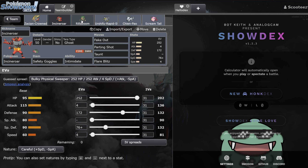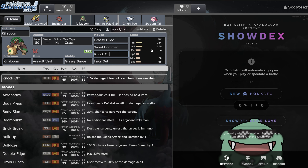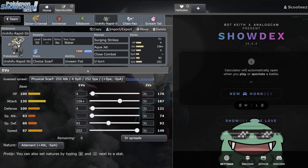We've got the Incineroar and Rillaboom again — this Incin has Taunt and this Rillaboom has Knock Off, which I thought was really interesting. Then we have Urshifu Rapid Strike as well — another very standard Fire-Water-Grass core, very strong. With the Choice Scarf sets, go max speed Adamant — this is actually one point faster than Calyrex-Shadow Rider. Calyrex-Shadow hits 222, and Urshifu Rapid Adamant max speed hits 223, which is a very nice speed tier for Urshifu. Then Urshifu's best friend, Chien-Pao with Focus Sash — these two together are really good. Surging Strikes next to Chien-Pao does a ridiculous amount of damage.